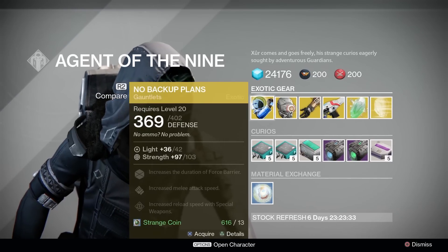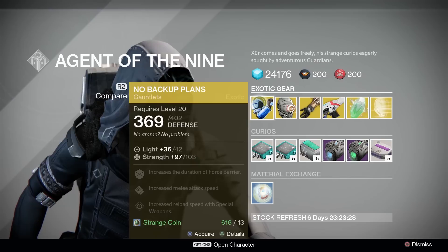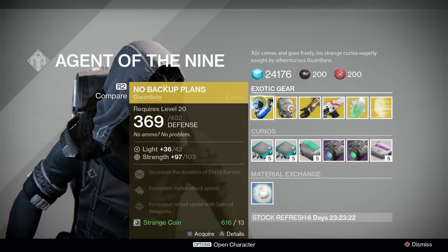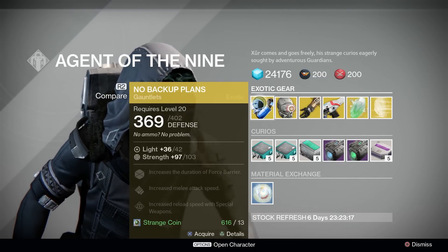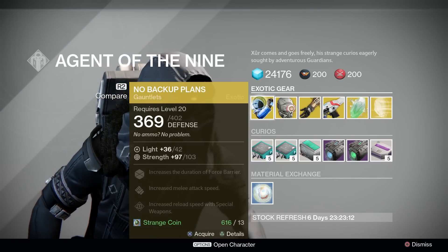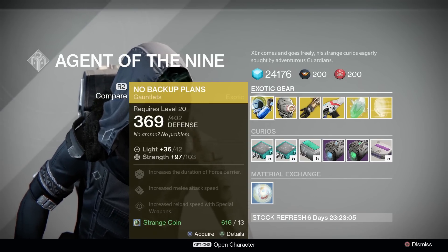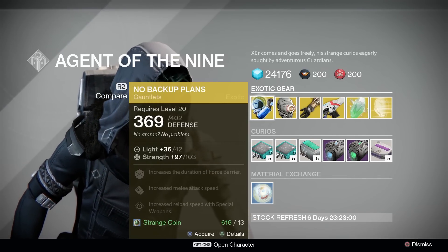Titans, you are getting the No Backup Plans with an average roll of 103, maybe slightly above average. Increased melee attack speed and special weapon reload speed are both very good. The main bonus increases the duration of Force Barrier — doesn't make it stronger, just longer lasting. Unfortunately, this exotic is pretty low tier right now, which sucks because it has a ton of synergy with some of the other Defender Titan perks and talents. Unless you're going for something gimmicky, No Backup Plans are probably going to sit in your bank for the next little while.